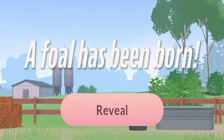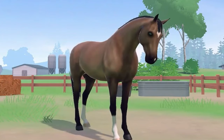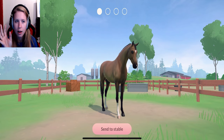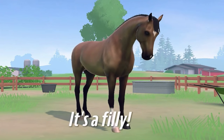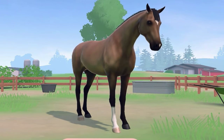Okay, a foal has been born so let's reveal the first one. A stallion with a little darker coat than we usually get. Next one — there will only be two foals, I think, because I only had enough for two last time. Okay, this is quite funny — it's actually the same coat on both of them, but we got one mare and one stallion.